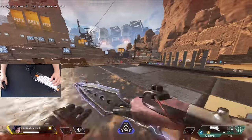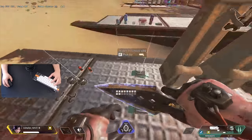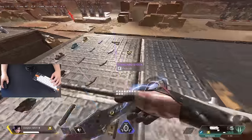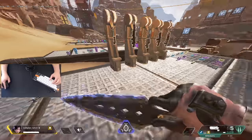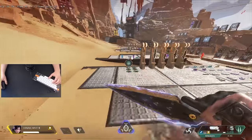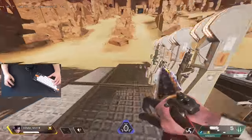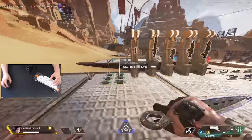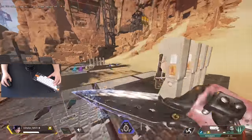So first off, why would you want to do scroll wheel interact? This is what interacting looks like — picking things up one by one. No matter how fast you are there will always be some sort of delay, but with scroll wheel interact you pick up multiple items instantly. This will help you win more fights off drop since you'll be instantly picking up weapons before the enemy, and it also allows you to loot faster and clear your loot path quicker, which can be very useful in ranked especially when there's another team nearby.